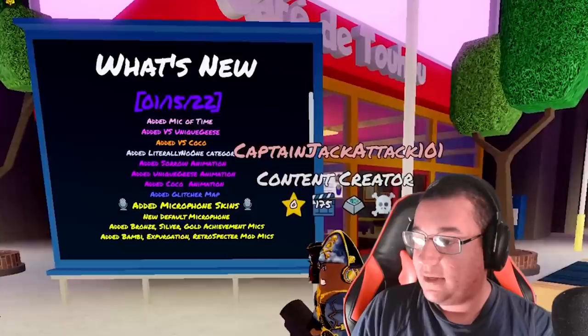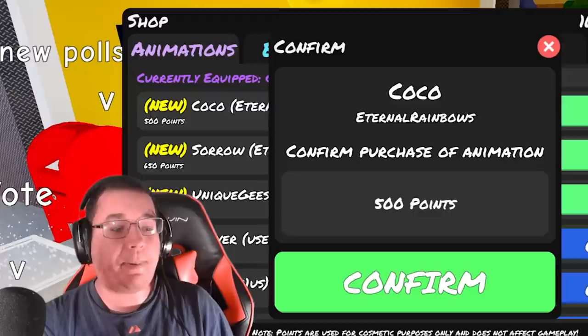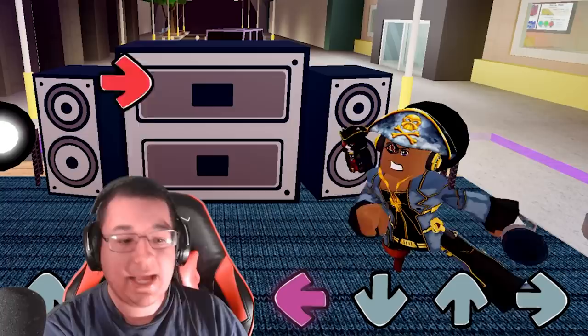So what's going to be new for January 15th? We got 4 new mods, 3 new animations, a couple of microphone skins, including one background map as well. First, let's go talk to Bum Guy over here. We got the Coco animation — the cheapest newest animation at 500 points. This is what the animation is going to look like on idle.